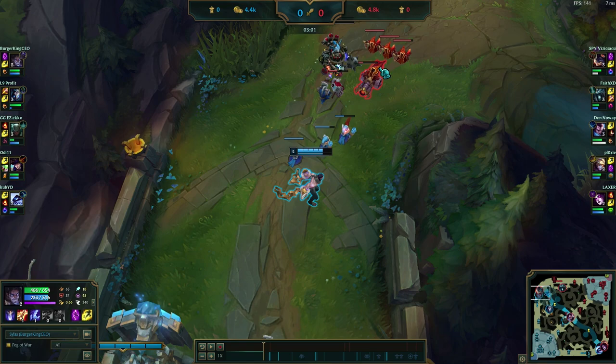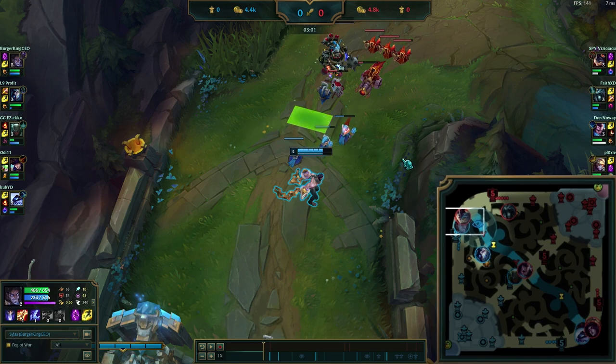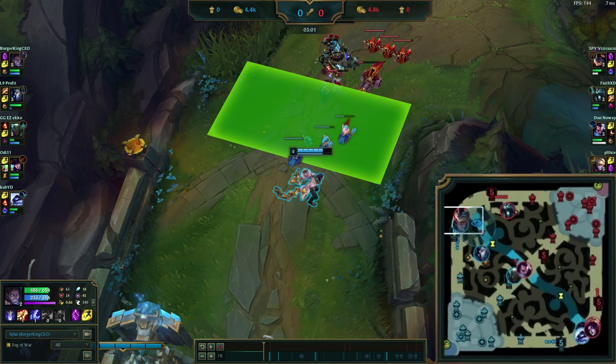I don't want to push this out — I want to keep the wave here as long as possible because my Kindred is on the top side right now. As long as I keep the wave around this point and keep him chunked, Kindred has a really good time ganking because I have a great gank setup.